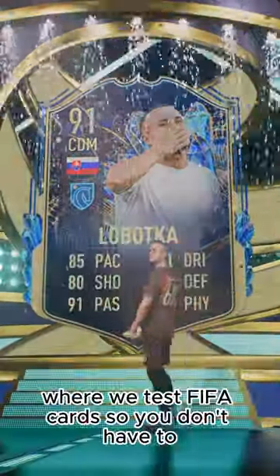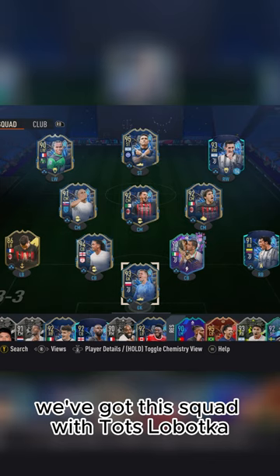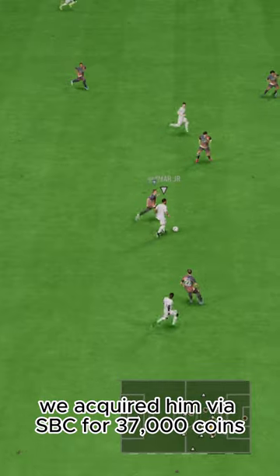Welcome to Baller or Bust, where we test FIFA cards so you don't have to. Today we've got this squad with TOTS Lobotka. We acquired him via SBC for 37,000 coins.